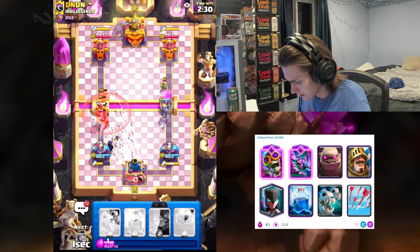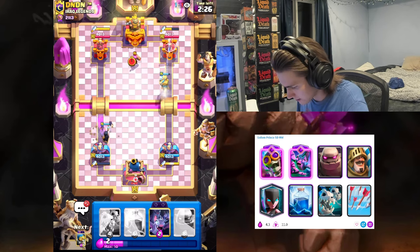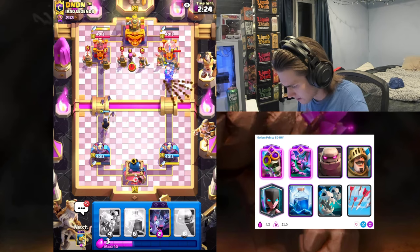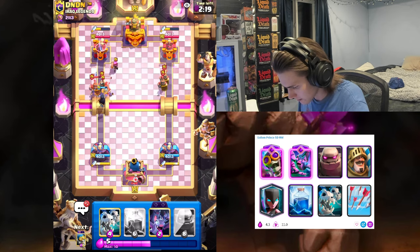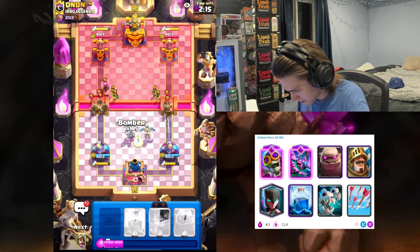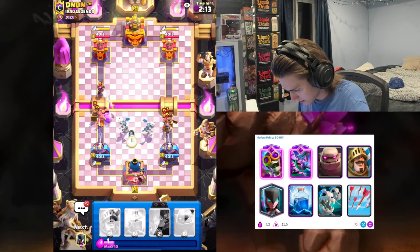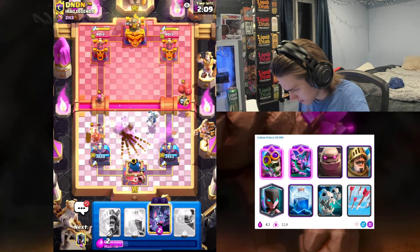He basically told me what you want to do is go golem, Night Witch, and then split lane push with the Prince. The reason he had Dagger Duchess is just because it's better in single elixir. We're gonna split our skellies — we're gonna go bomber, two bombers actually, kind of clutching up right now.